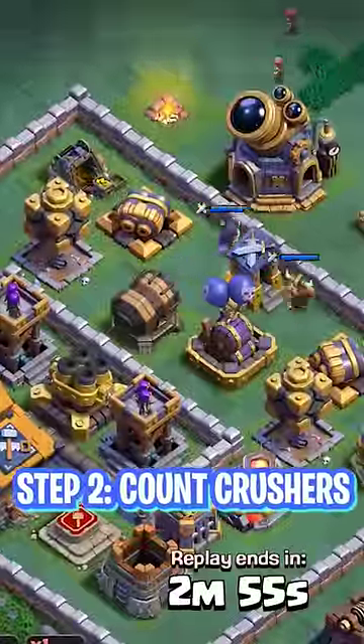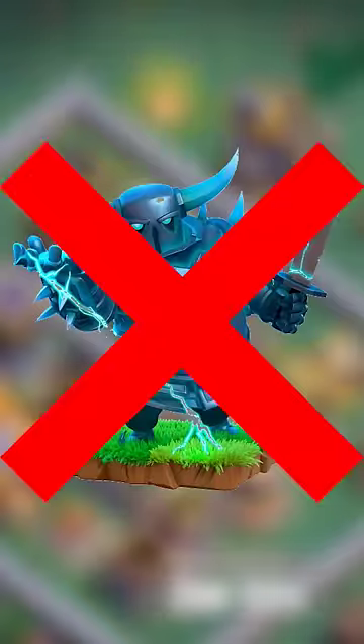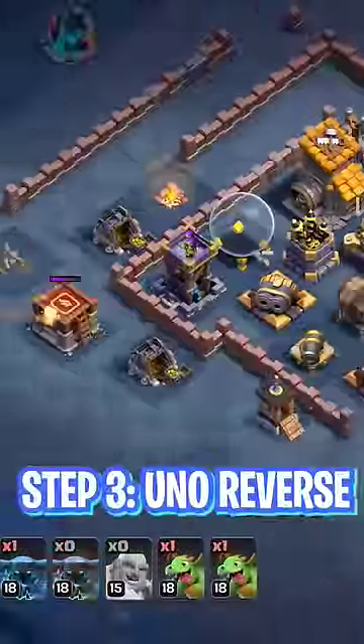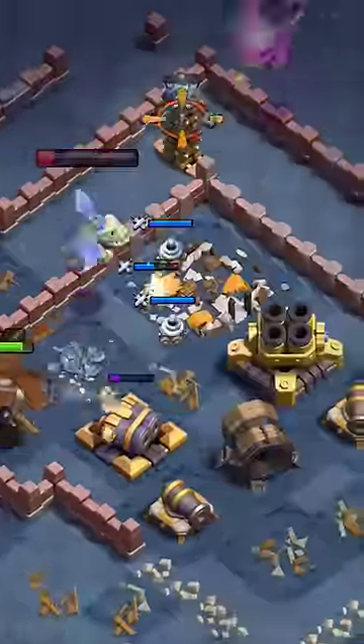On the other hand, if you see the classic formation of two crushers with a guard post in the middle, this is an anti-Super P.E.K.K.A. base and you want to avoid hitting it, especially if there are double cannons as well. When you get to the second half of the base, just reverse what you've done. So if you hit ground first, you're most likely going to hit air second and vice versa.